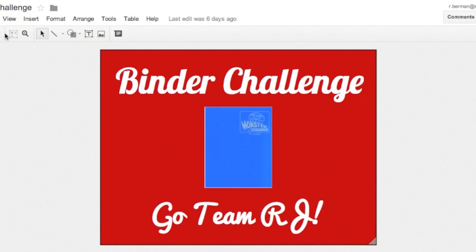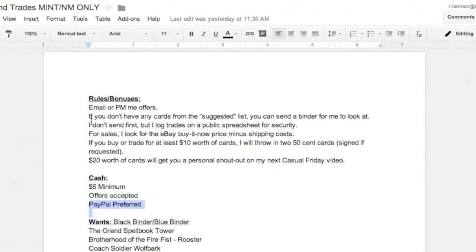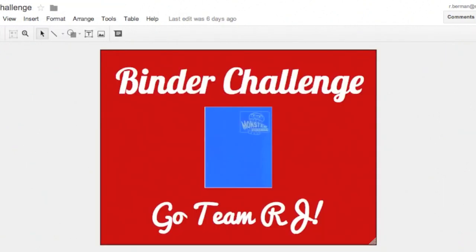If you didn't see anything on the likes list, don't worry — those are just the higher-end things that I'm possibly looking for. I will be willing to look at binders, but once again I still will not be willing to send first. So go ahead and support Team RJ in the 360 Binder Challenge — my goal is to get rid of every card in this binder. Let's make it happen.